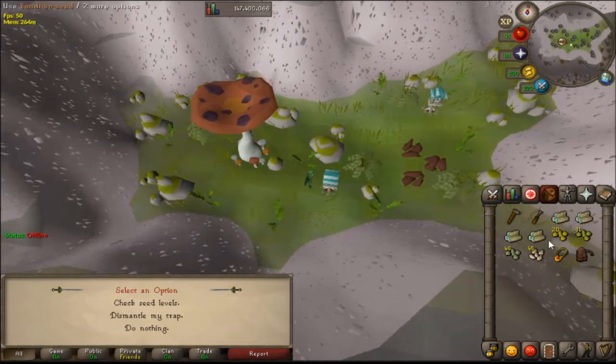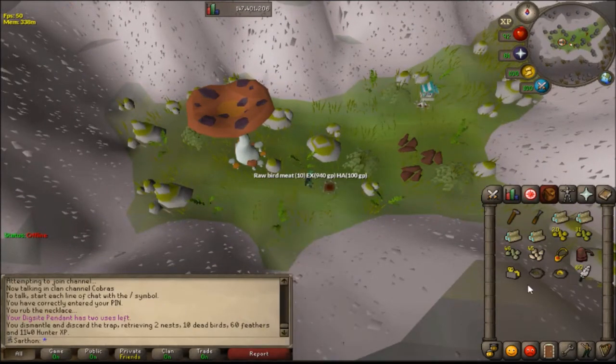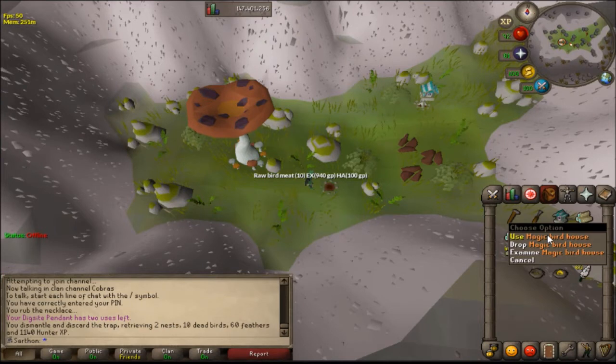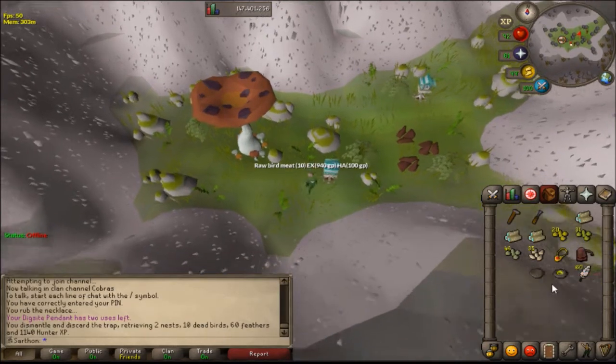Only hop seeds work on these bird houses, and you can buy them in Draynor or from Olivia's seed stall, or you can steal them from Olivia's stall in Draynor, or buy them on the Grand Exchange. If you're an iron man you're going to have to use Draynor. We're going to dismantle this first trap and a bunch of bird meat will drop on the ground. Your clockwork will be given back. Use the clockwork on the magic logs, your player will make a bird house, then use the bird house on the spot and use ten hop seeds to fill it up.